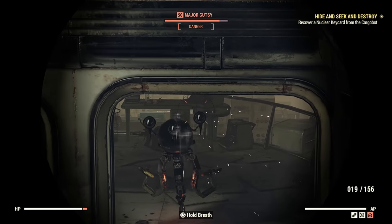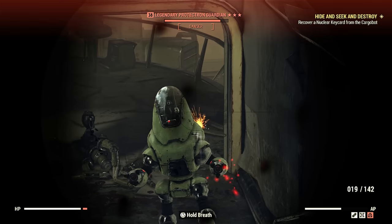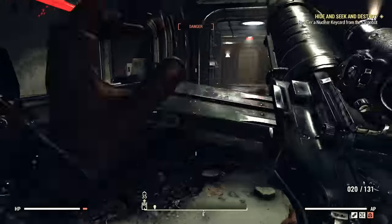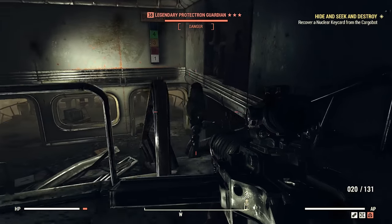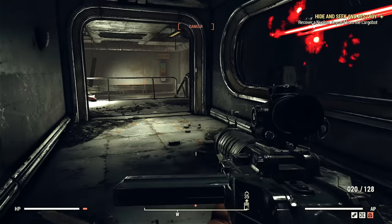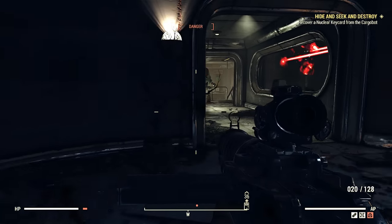We're close to the legendary now. It's a legendary Protectron this time — usually it's the Assaultron that's in there. There's an invisible barrier right there at that door; none of the robots beyond that door can cross it. Usually they'll stay right at that barrier and we can easily kill them from here. See — he will not cross that threshold. Let's go ahead and kill him.